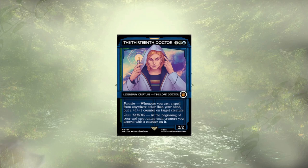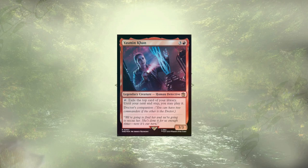Welcome back to another Mech Deck Tech. Today and for the next two installments, we have Upgrade Guides for Doctor Who Precons. We're teaming up with the 13th Doctor and Yasmin Khan, who are passing out +1/+1 counters to give our creatures pseudo-vigilance for casting spells from anywhere other than our hand, as well as exiling the top card of our library so that we can play it from anywhere that's not our hand. Synergy.